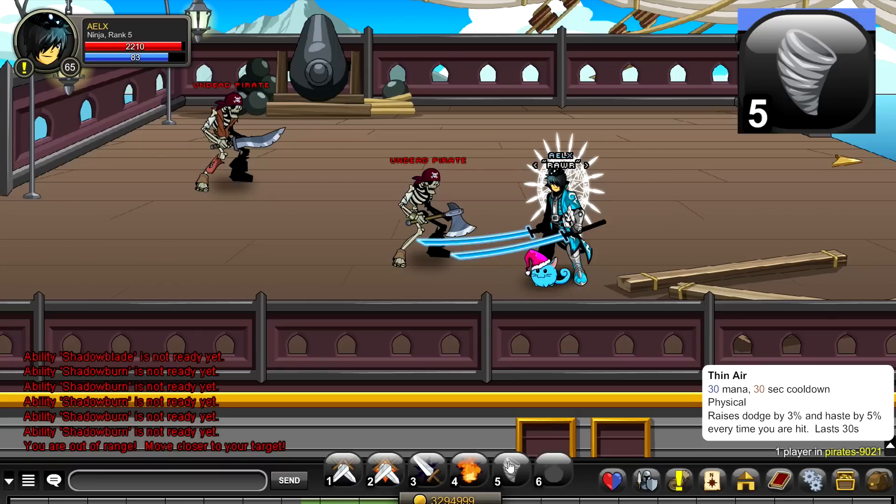Next is called Thin Air — 30 mana, 30 second cooldown. Every time you're hit, your dodge and haste are increased by a slight amount that really adds up: dodge increases by 3% and haste by 5%. This ability lasts 30 seconds. Be careful — if you click Thin Air before it expires, it refreshes and resets your hit counter, losing your stacked bonuses.